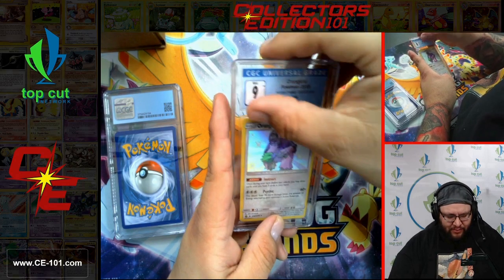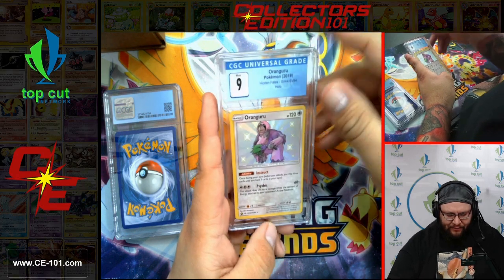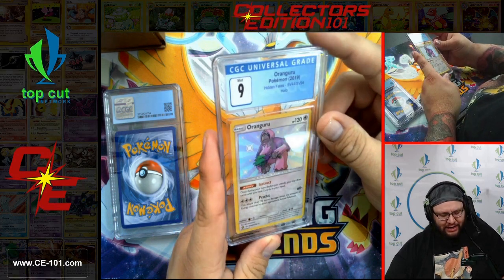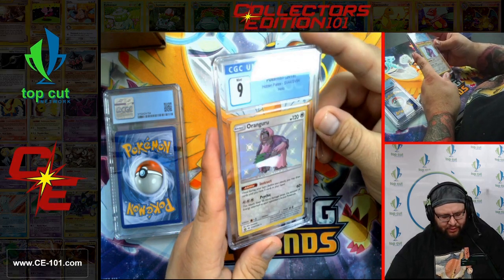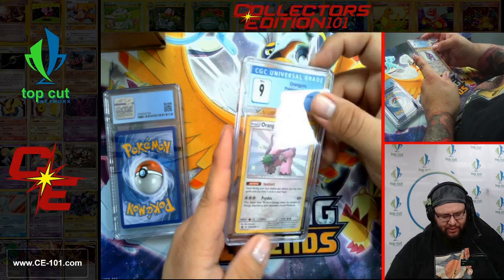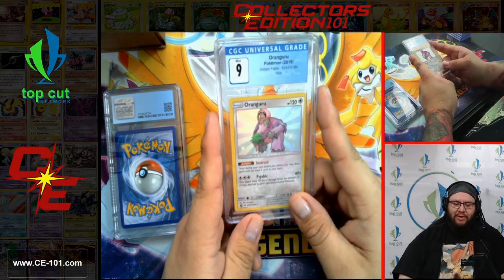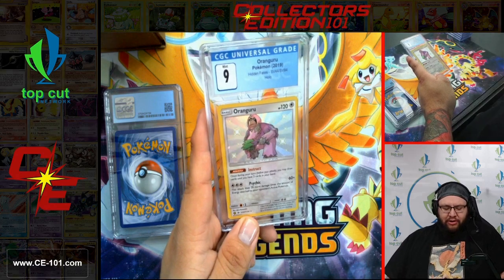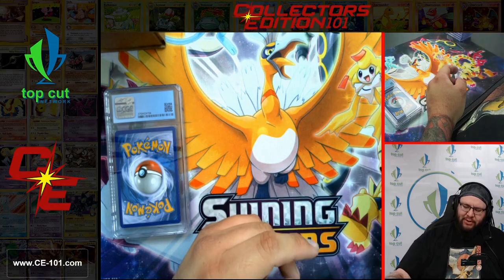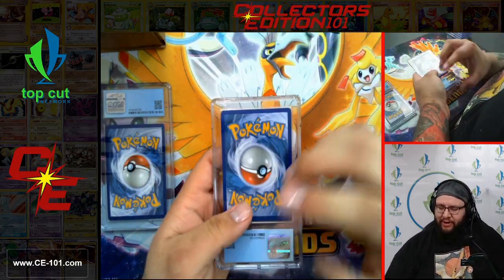We have an Oranguru with a little fuzzy on him — let's get that out of there. Oranguru from Hidden Fates, coming in with a Near Mint 9. Beautiful card. I believe he was a heavily played card — not the shiny version per se, but some people like to upgrade their decks. Mainly played for the Instruct ability: once during your turn before you attack, you can draw until you have three cards in your hand. You can do it every single turn, which is pretty good — and he doesn't even need to be the active Pokemon.